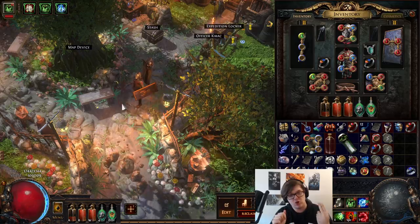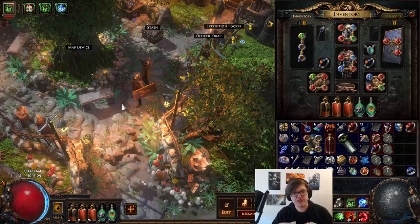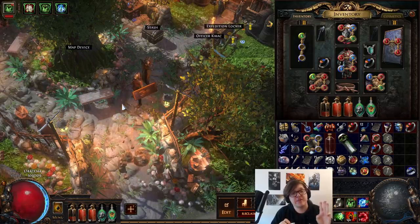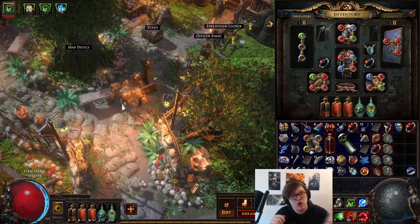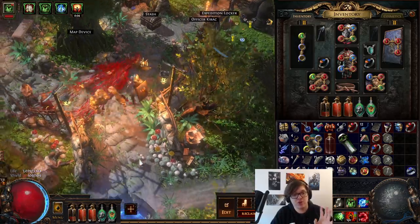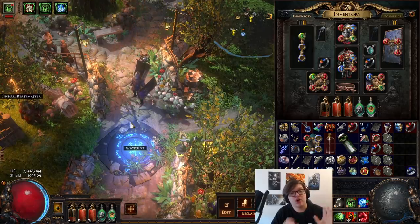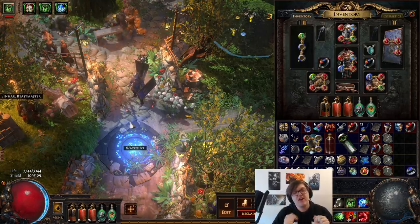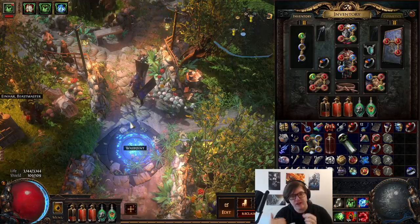We're not gonna show what the build looks like — there are links below which show it in Deformed, 100% Delirium, and Shaper. Check the links below if you want to see how it plays with pretty good gear. We're also not going to cover the leveling in detail — I did a full 5-hour and 20-minute run of Acts 1 to 10. You can watch and follow along; it's on my YouTube with timestamps and everything, covering every detail of how to level it in 3.15, and it's gonna be even better in 3.16.